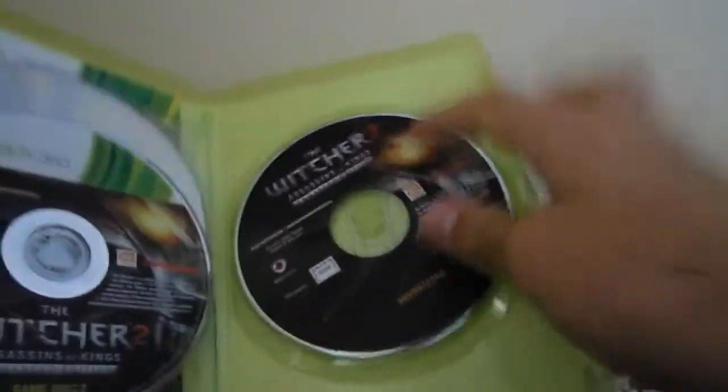So it does have 3 discs — it's got the Witcher 1 disc and Witcher 2 disc. They're also nice to include a soundtrack, which is awesome, just buying a new game for $68 and you get a soundtrack and everything with it.